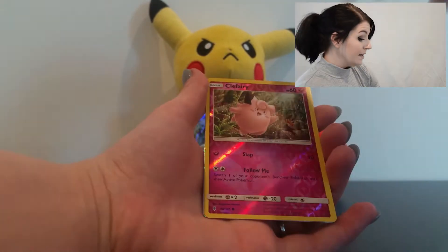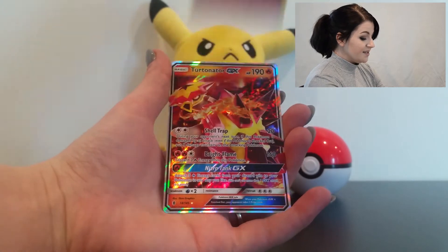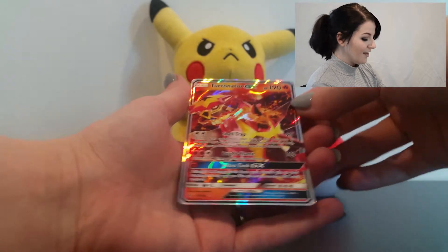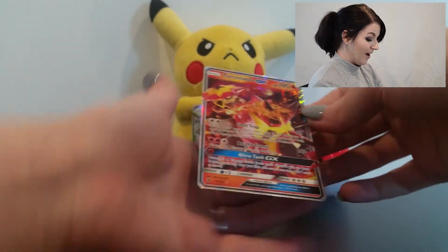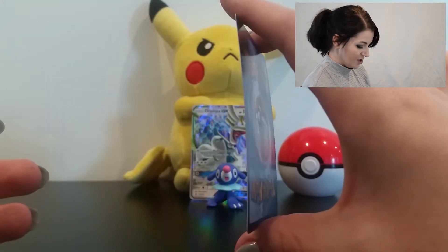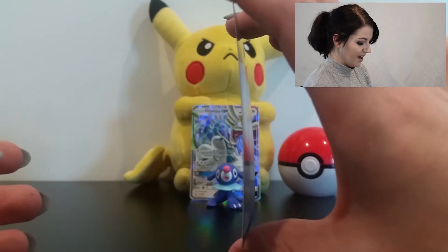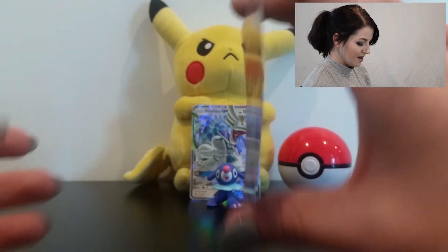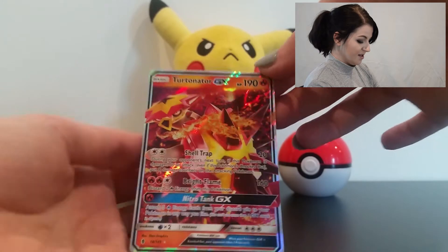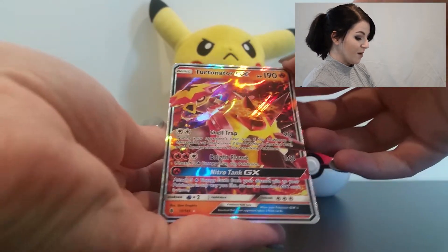I'm not ready for this — it is Turtonator GX! Pretty cool card. And again it looks good, although — look at that — it is actually bent. How sad is that? We're going to have to straighten him out because that is a bit disappointing. But we've got a Turtonator GX with Shell Trap, Bright Flame, and Nitro Tank GX.